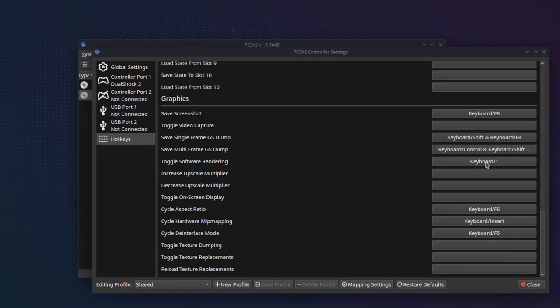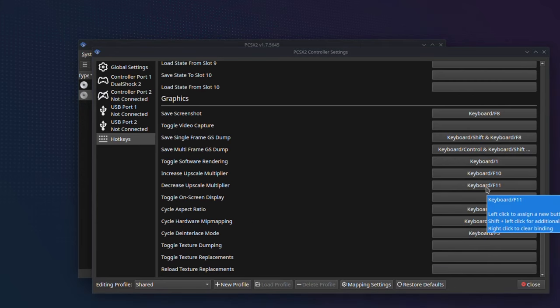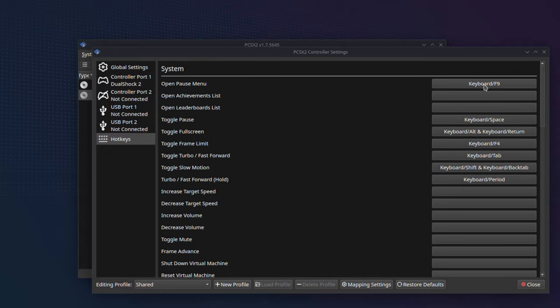I will set Toggle Software Rendering to key number 1. Then set 'Increase Upscale Multiplier' to F10 and 'Decrease Upscale Multiplier' to F11. The last hotkey is 'Cycle Aspect Ratio', which I will set to F12. That's all the hotkeys I personally prefer to set. Then we can close this window.